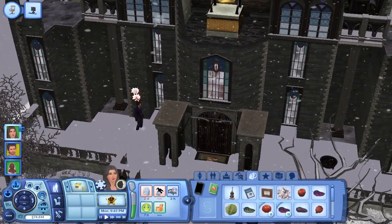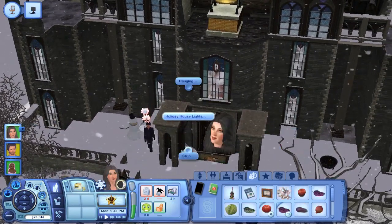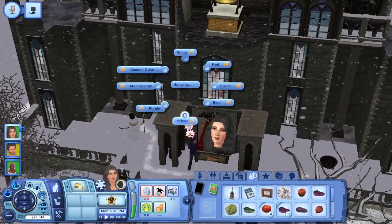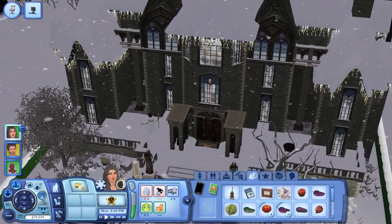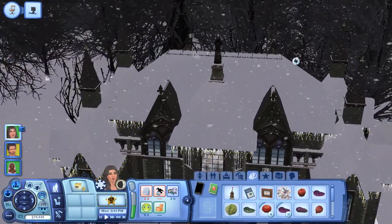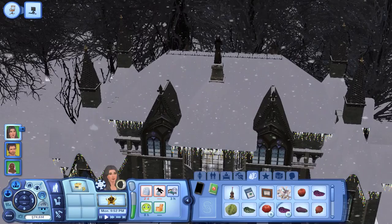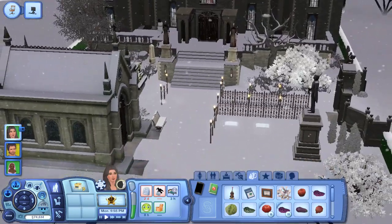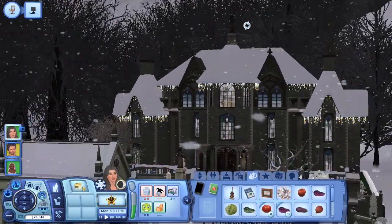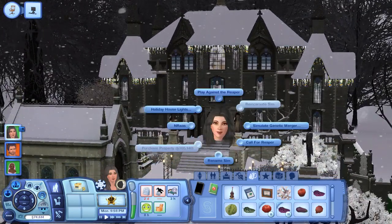Let's hang holiday house lights — multi-colored. Grim Reaper getting all Christmassy and stuff. I like how there's a statue right on top of it. So if you wanted to know what Christmas decorations look like on this place, there you go.